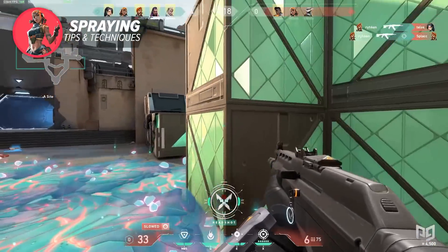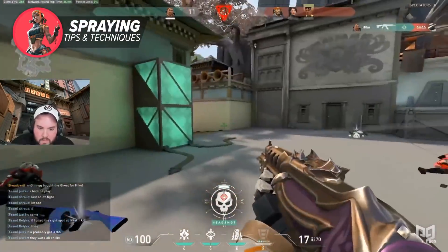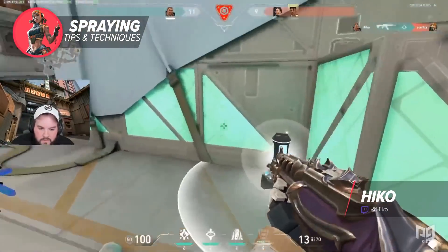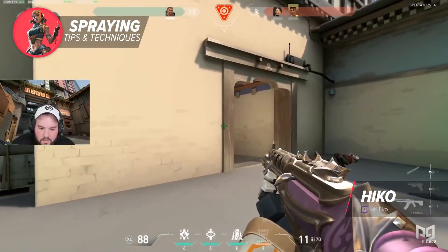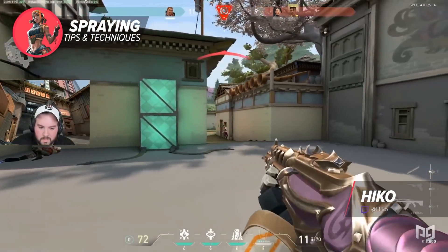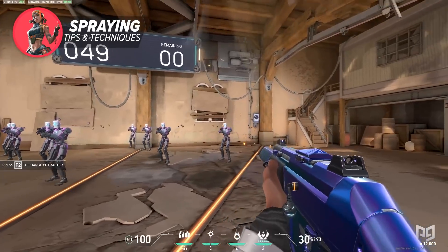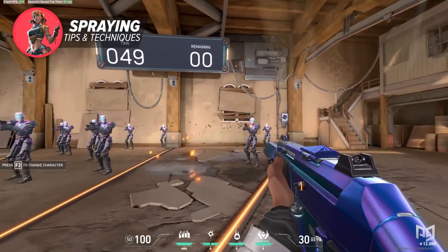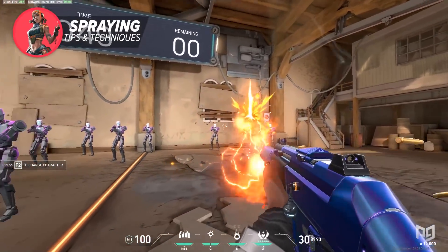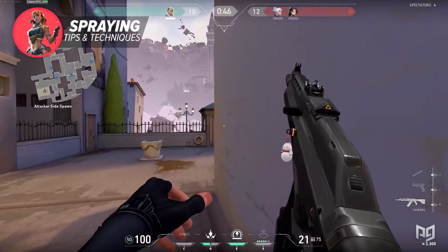The last point I want to make is spray transferring. This is when you're shooting a target initially and then transferring the spray to another target that appears. If you want to see a good example, there's a famous clip of Hiko doing this in a 1v4 versus Sentinels in a tournament. Spray transfers are very useful if you're proficient in the spray pattern and can change targets while maintaining the pattern accurately. This allows you to get multiple kills at different positions in the duration of one spray. Definitely give this a try in the practice range, transferring from target to target during one spray. You'll also want to aim for headshots with your spray transfer for the most optimal result, but maybe start off with body shots first. Practice this a bit daily and your muscle memory will take over.